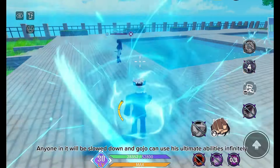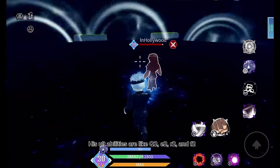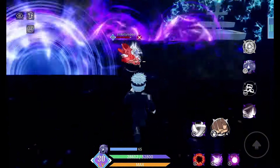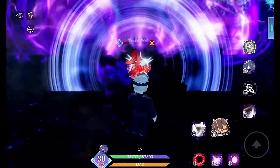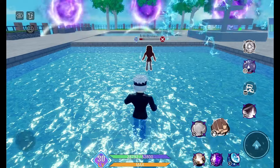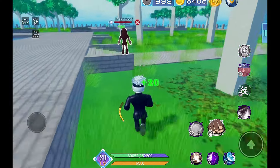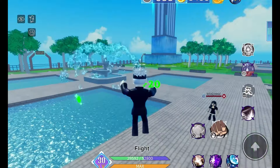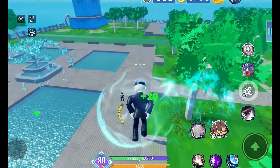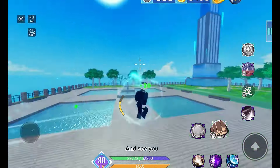The ultimate slows down anyone caught in it, and Gojo can use his ultimate abilities infinitely — like Q2, E2, R2, and F2. Basic attack and flight are also available. I don't have any combos as of now, but if you know any let me know, and see you!